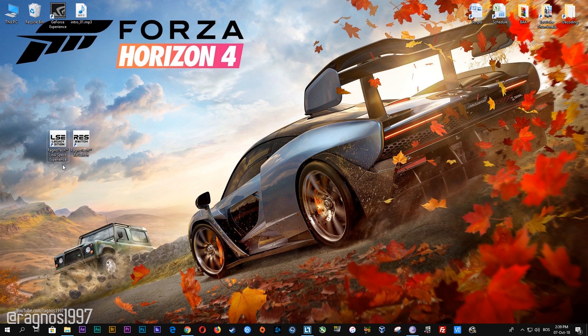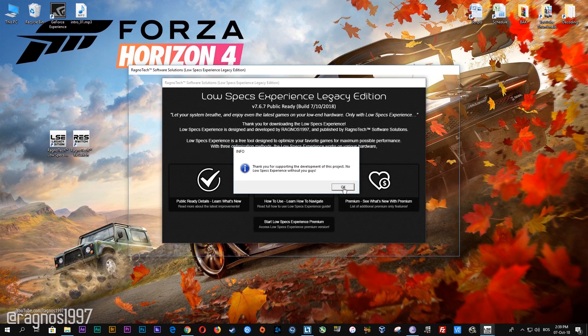So before you do anything else, simply head over to my website and download this little software which is called the Low Specs Experience. The download link is posted in the description of this video. Low Specs Experience is a free tool that I developed that will allow you to go above and beyond anything possible in the in-game video options. After you download it, simply install it and you will get the shortcuts on your desktop. Start it and then go to the optimization catalog section.